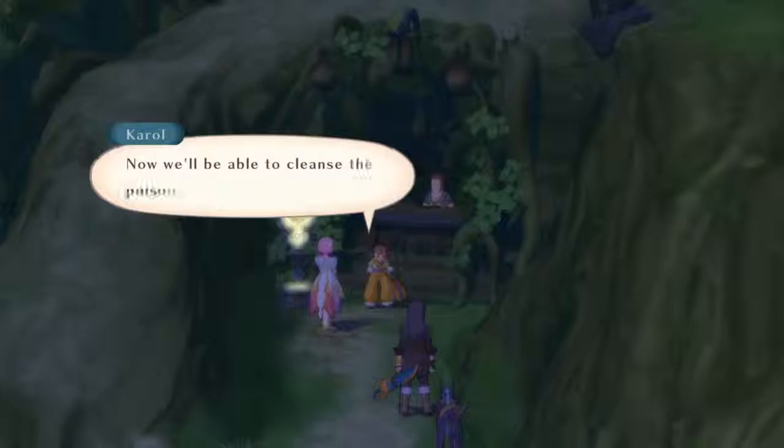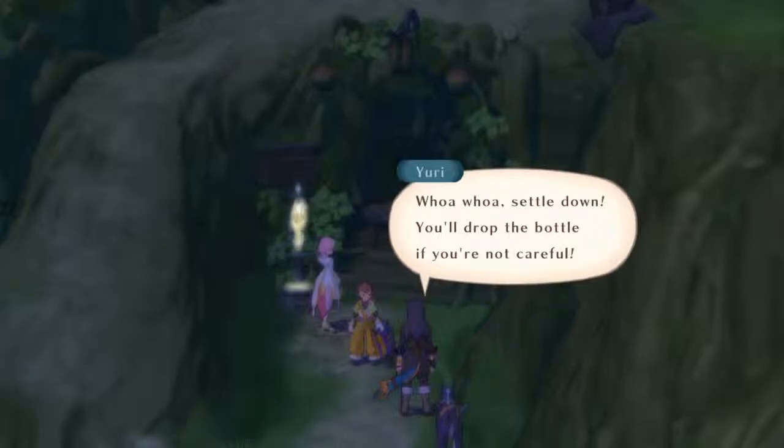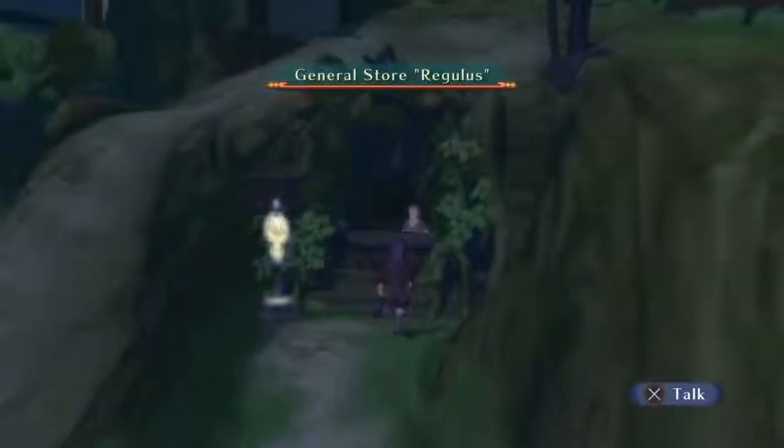'Now we'll be able to cleanse the poison. Let's go, quickly.' The character says to settle down — you'll drop the bottle if you're not careful. Yuri's voice surprised me; it's just Carol talking normally and a character talking normally, but that's just a different voice for Yuri. It throws me off every time.